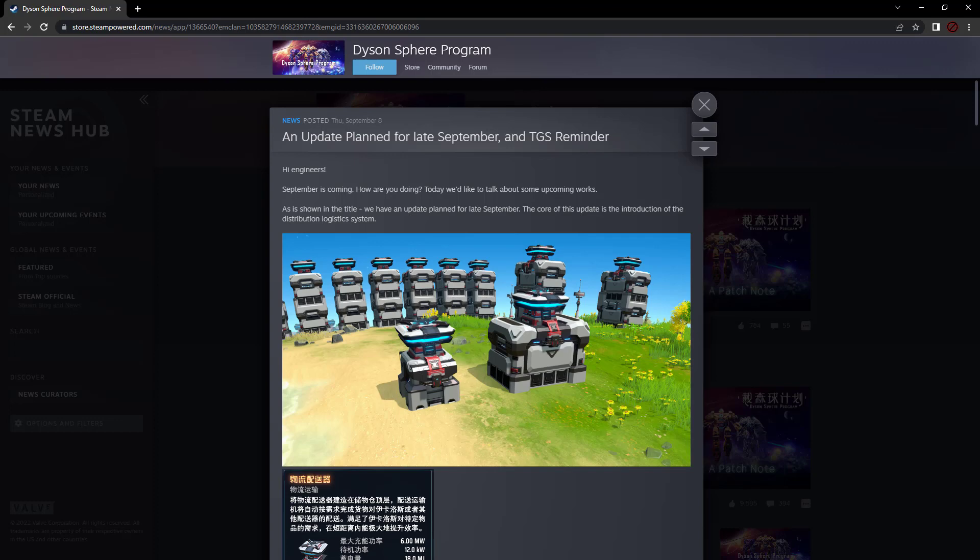We're expecting this update to drop late in the month, so within the next couple of weeks, most likely followed by a few patches to fix different stuff in subsequent time. But what we know so far is that distribution logistics will allow us to transport items back and forth between Icarus and storage facilities, as well as from facility to facility.